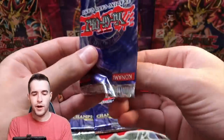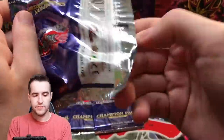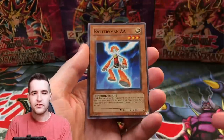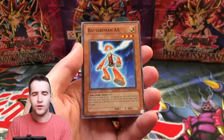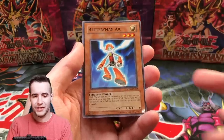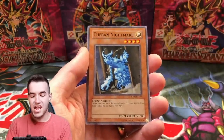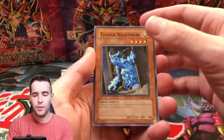Come on — it's not easy to open these like this. Here we go, come on, give us the Phoenix Wing Wind Blast — that'd be really cool. Also Old Vindictive — I think I actually have one of those. Battery Man Double A, Theban Nightmare. Was he originally from Ancient Sanctuary? I think so — I'll pop it up to see if I was right.